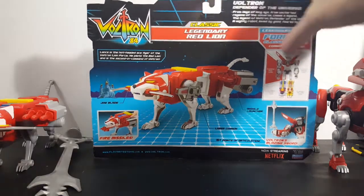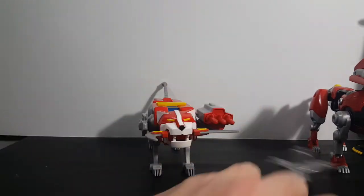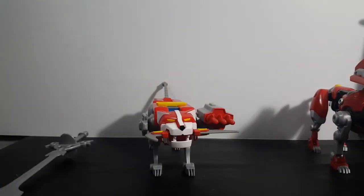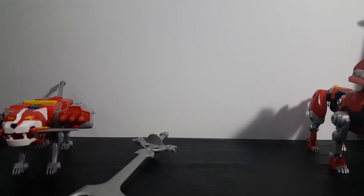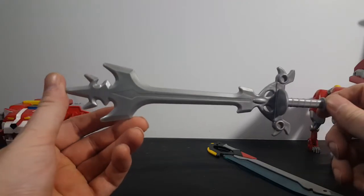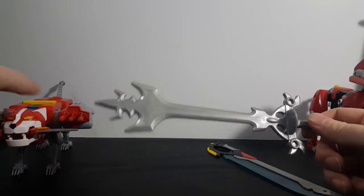As well as a jaw blade. So let's go ahead and move that out of the way. As I said, both red lions came with a sword — well, the Legendary red lion came with part of a sword. The classic red lion came with the actual sword. Now here is the true blazing sword from Voltron.